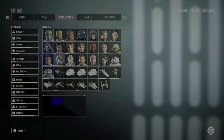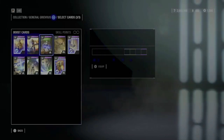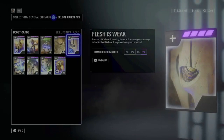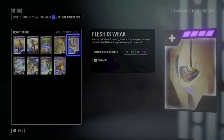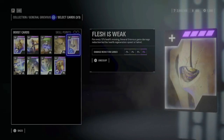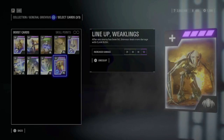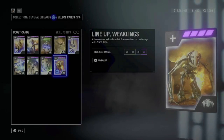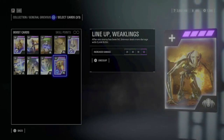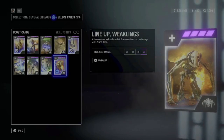Let's go on with General Grievous. For him I use Beating Heart to give him more health — that's pretty standard and useful. Then Flesh is Weak. Some people might say this card is not so good because of the low health regeneration that comes with it, but I like to play it against skilled enemies because when they get a combo on you it doesn't deal as much damage, and if you know what you're doing you can retreat for a moment and recover your health. The last card is Line Up Weaklings, which increases the damage of the Claw Rush. This is more useful in heroes versus villains, not so much in hero showdown — especially not in a 1v1 — but I rarely change it. You can swap it to another card in hero showdown though.